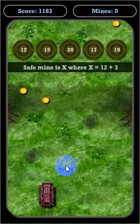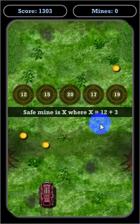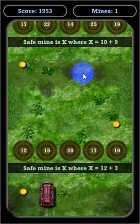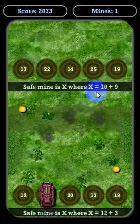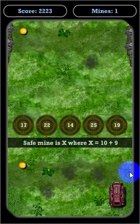The main objective is to get through the minefield. It says the safe mine is x where x equals 12 plus 3, and that's 15 — that's straight ahead, so we go through that. The next equation says the safe mine is x where x equals 10 plus 9, and that's 19. I need to click to the right to get over there.